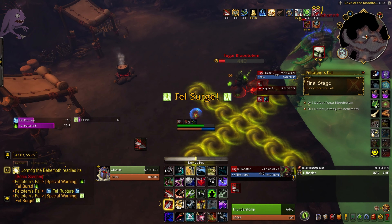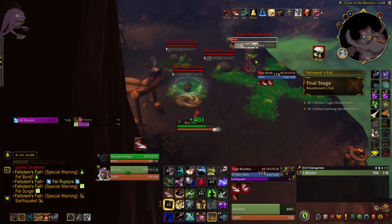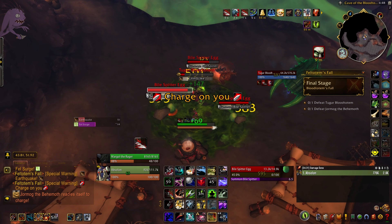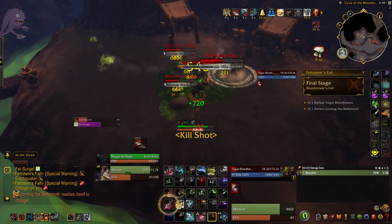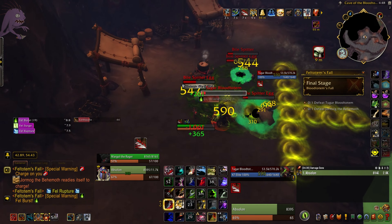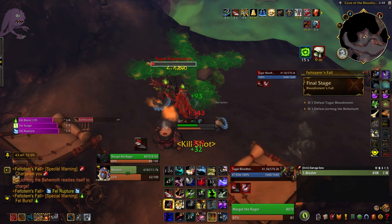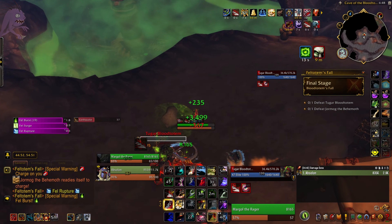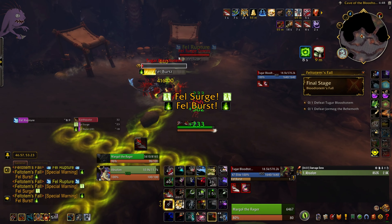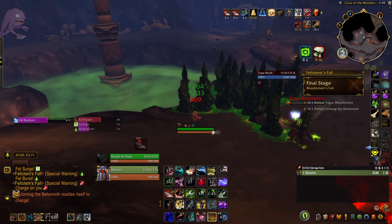My pet dies multiple times in this challenge — it's not a big deal, just resurrect it. Pop a defensive if you need to; the pet will always get aggro back. Continuing to use our Ravage Seed Pod — I sometimes see comments that mock using it as if it trivializes this scenario, but it doesn't. Looking at the damage recount, it's not absurd damage in any way — it's just the perfect trinket for managing the Bile Spitters. Always remember to take out the Fel Surge Totem and never forget about that.